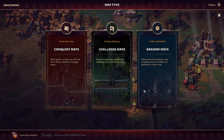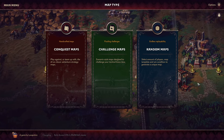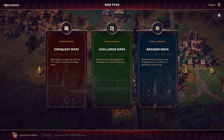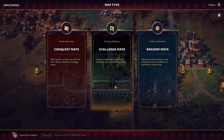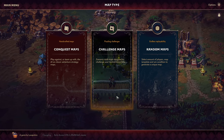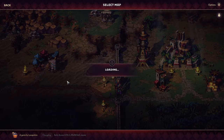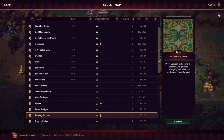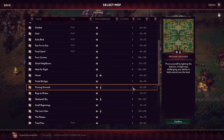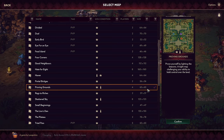They have now split the conquest section into multiple categories and we've played a few random maps already. Here is where you can generate random maps. They've also added some challenge maps now, which are more like specific scenarios where you need to figure out how to win. But today we are going to be playing a handcrafted map.